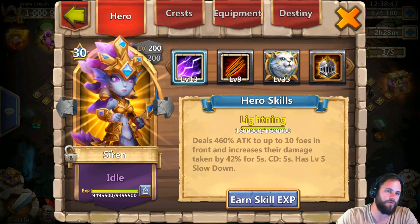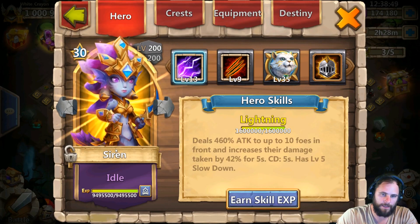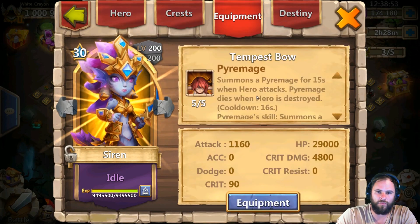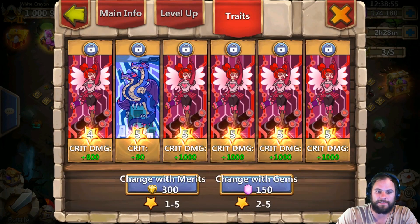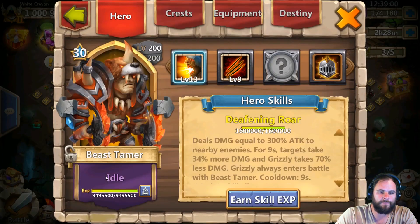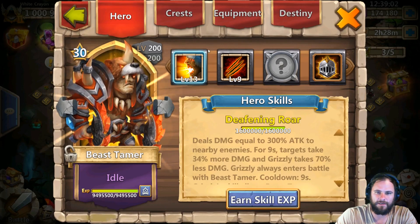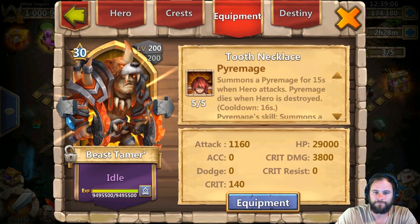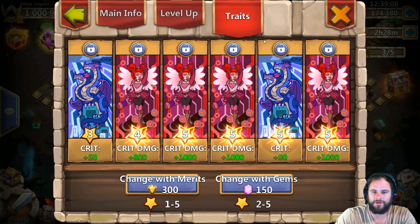This is his 13 of 13 Siren, which is used for Archdemon and Archdemon only. This is the setup you would want — Fire Mage, and for traits it doesn't really matter but he did go with Crit Damage, which is good. A Beast Hammer 13 of 13, nine of nine, Thunder Brawler's Favor, Fire Mage, and traits Crit Damage as well.